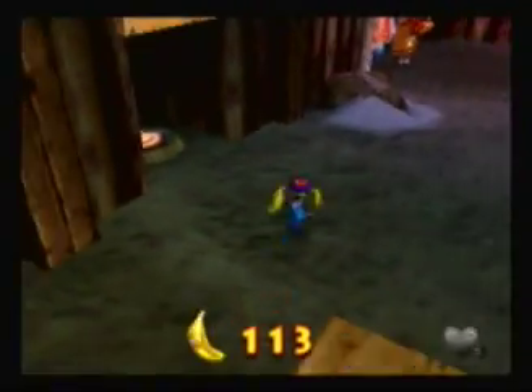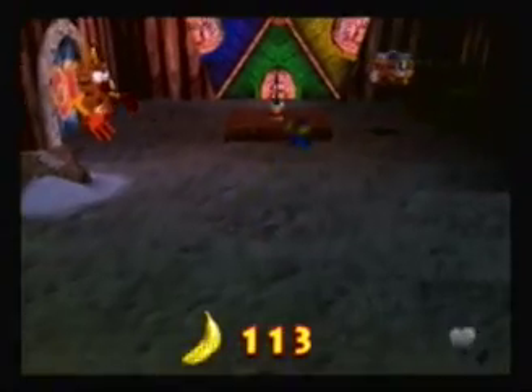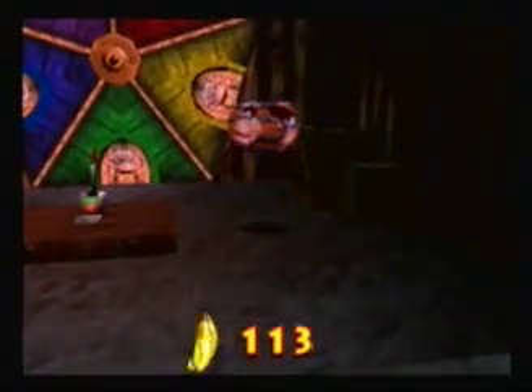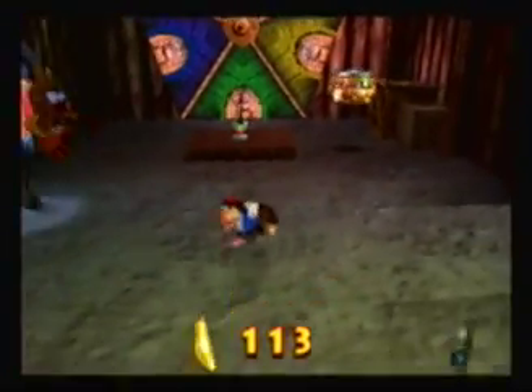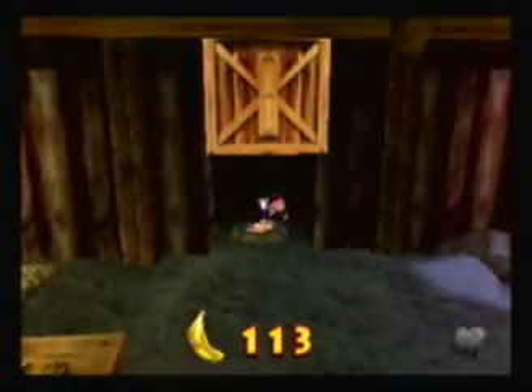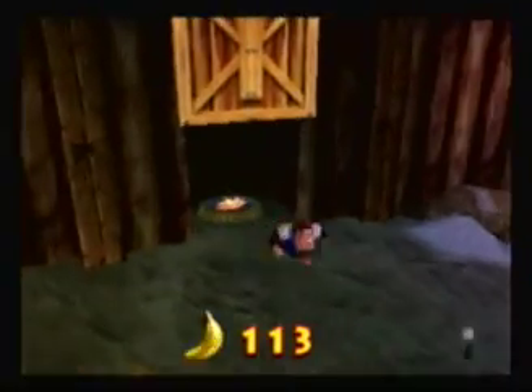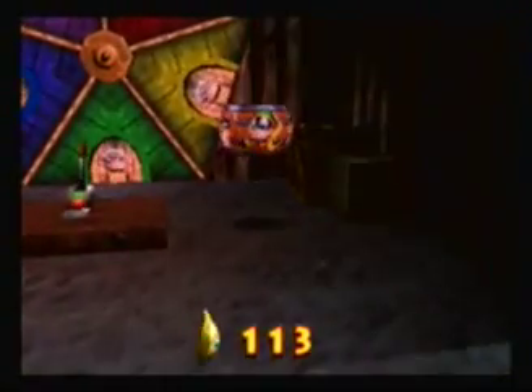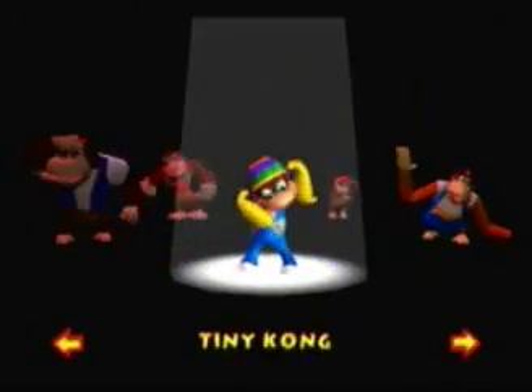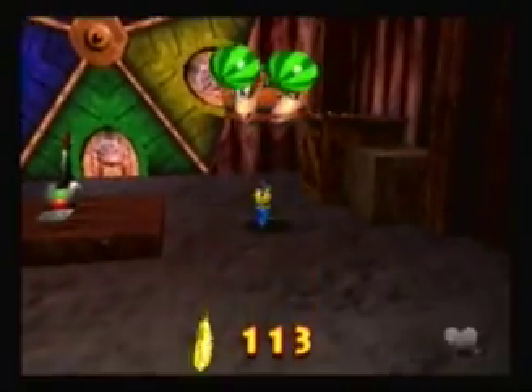Hey guys, it's GeeseSquad16, welcome back to Let's Play Donkey Kong 64. As you can tell by that Chunky pad over there, that pad is one we need for Chunky. But whenever we press the Z button it doesn't work, which means we have to go to another world to get that pad activated. It'll be a little bit before we use that pad, but anyway.